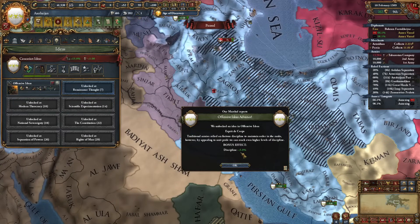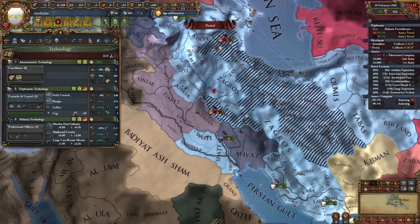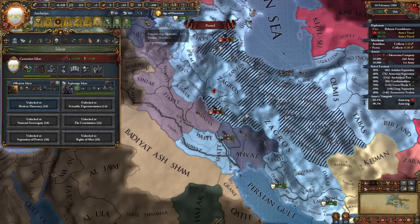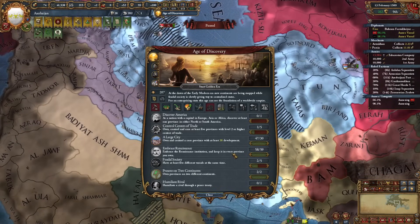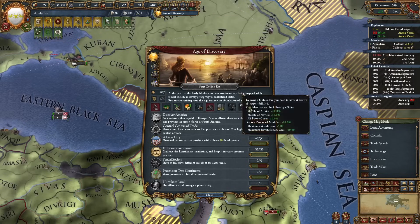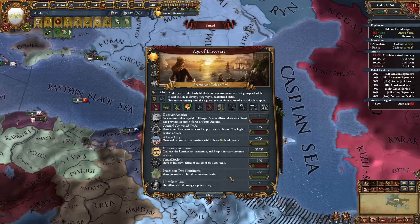We have finished offensive ideas: 5% discipline and morale recovery speed. We can also get level 7 admin which means another idea group. For the second idea group I will go for espionage ideas as they work wonders with offensive together. Next I need to unstate one province and then I can get my golden age. Let's unstate this one - next month we can start our golden age. And my ruler died - that's fine. Let's start the golden era!